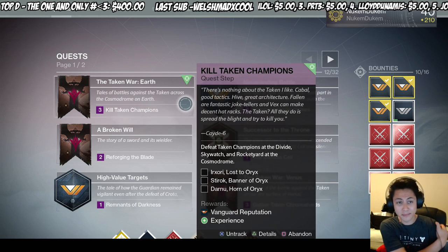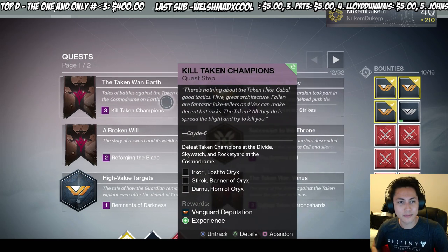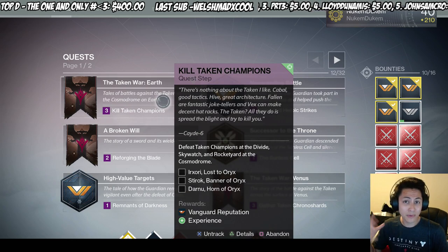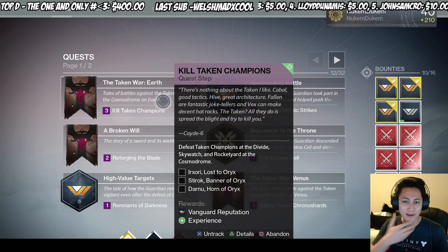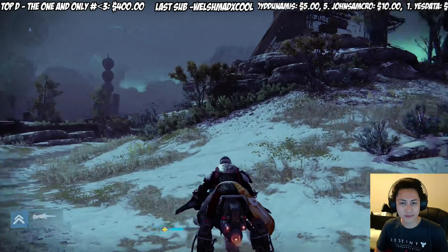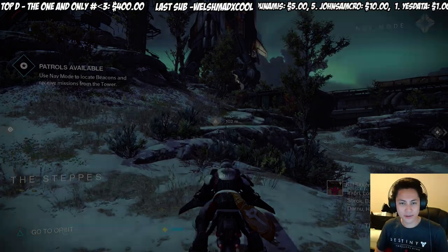Hey, what's going on ladies and gentlemen, Newcombe here. I'm going to show you how to do the quest, the Taken War on Earth. It's very similar to House of Wolves where you have to kind of wait until the enemy spawns. The three locations are the Divide, Skywatch, and Rocket Yard in the Cosmodrome. Let me go ahead and show you — we're on Earth right now.